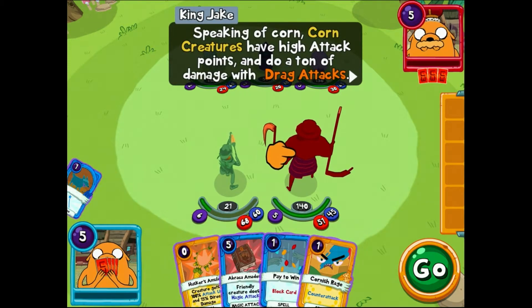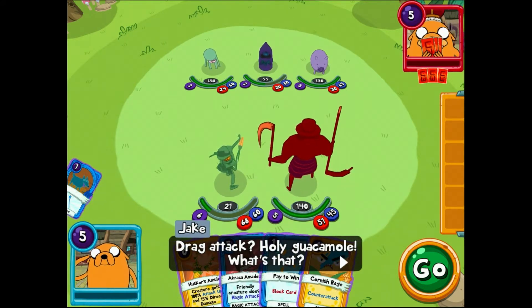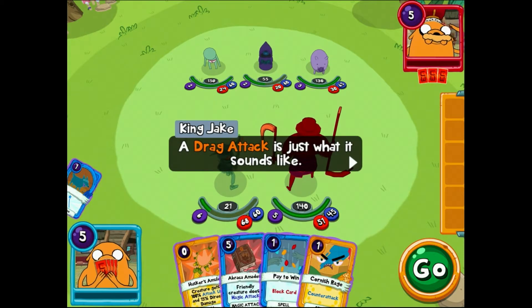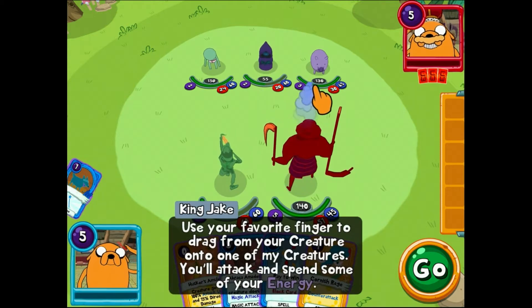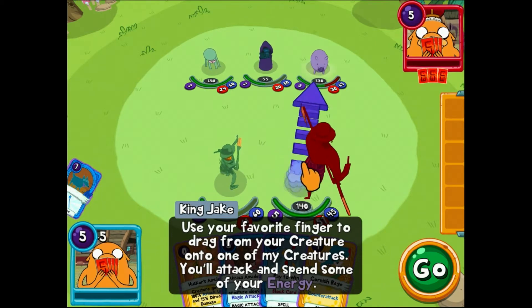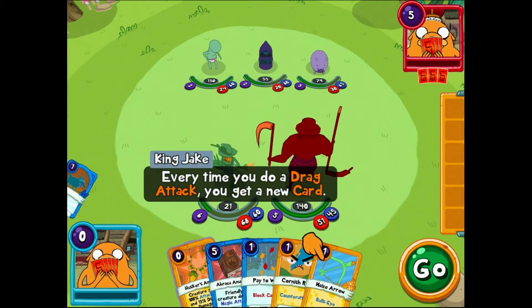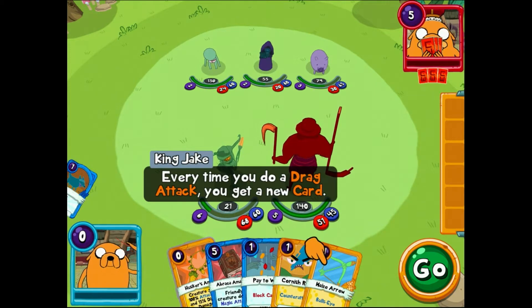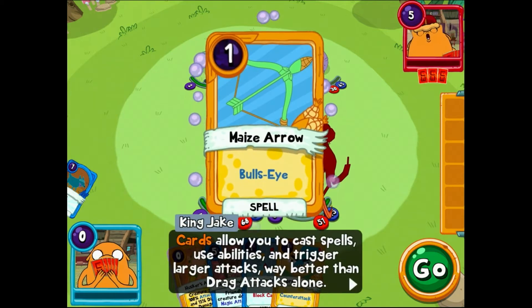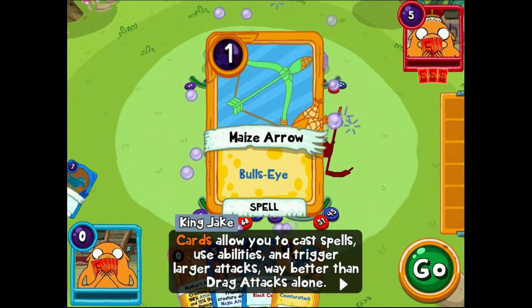Speaking of corn — corn creatures have high attack points and do a ton of damage with drag attacks. A drag attack — just what it sounds like — use your favorite finger to drag from your creature onto one of my creatures. You'll attack. Every time you do a drag attack you get a new card. Cards allow you to cast spells, use abilities, and trigger larger attacks — way better than drag attacks alone.